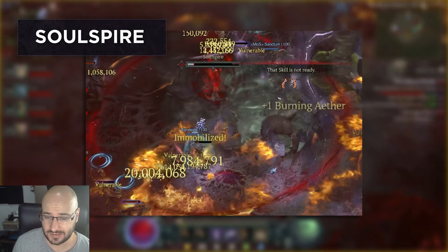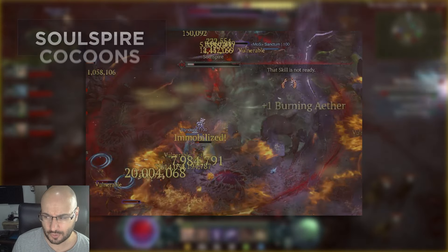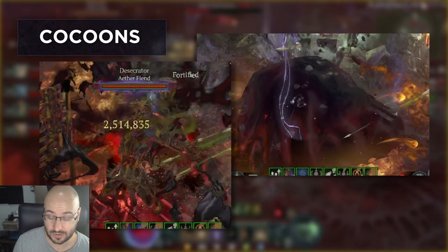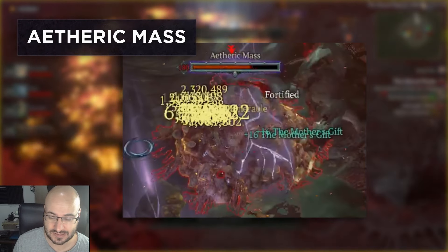The three event types are: the soul spires, which look like this; what I call cocoons — they're more like tumors — and they can spawn fiends once they open; and the last one is the ephoric mass, that looks like this.